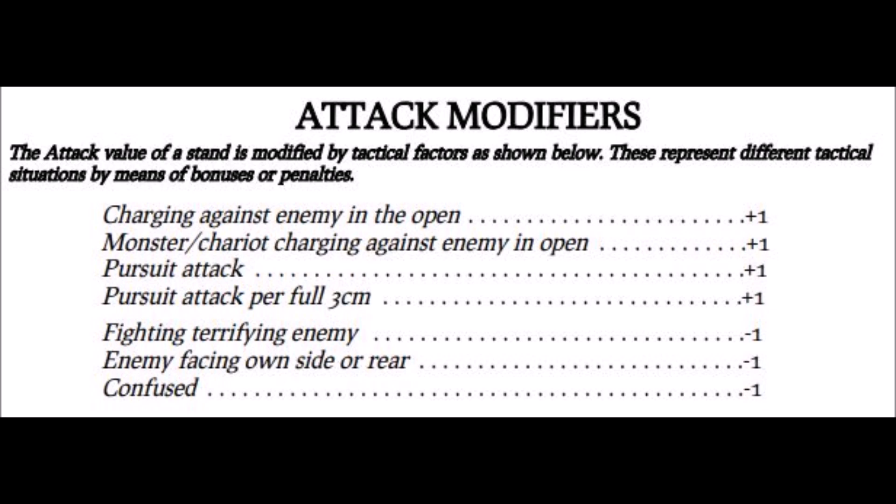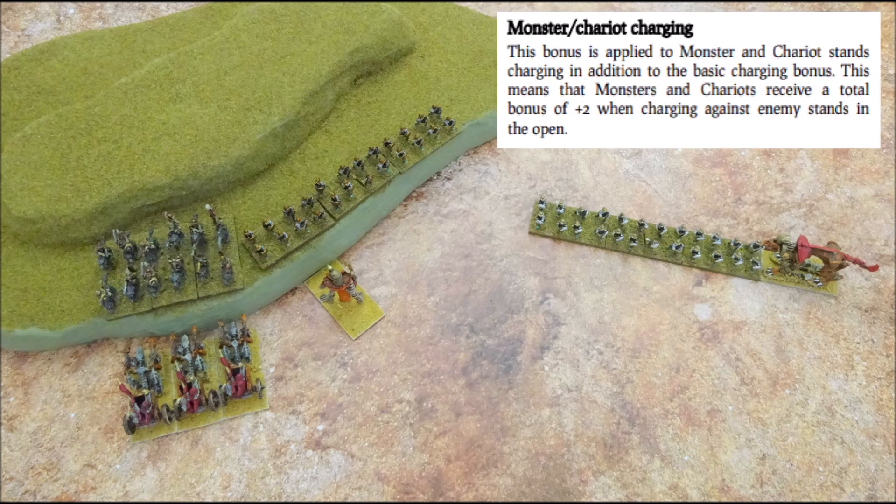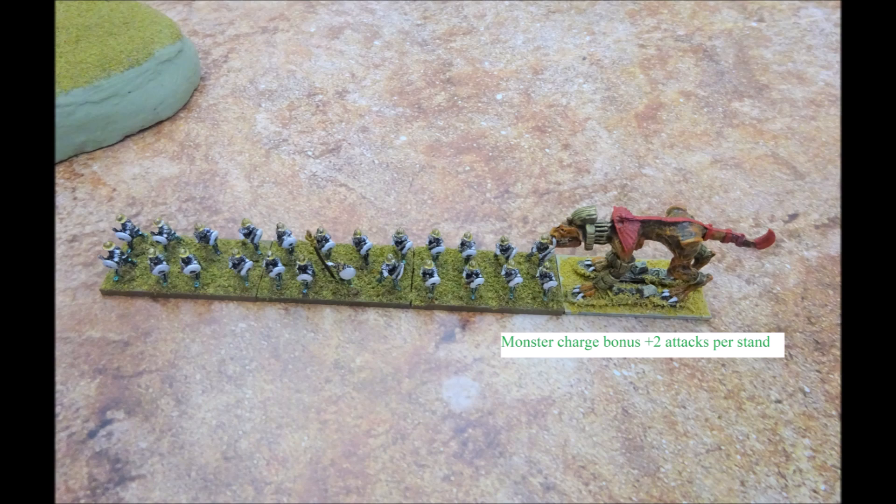A monster or chariot unit which charges an enemy in the open gains an additional bonus attack when they charge, so they'll get plus two attacks per stand instead of the normal plus one. In this example, we have undead chariots charging cavalry on a hill, the bone giant charging infantry on a hill, and the sphinx charging infantry in the open. The chariots do get their bonus as the cavalry are in the open, whilst the bone giant does not as the infantry are defended. Meanwhile the sphinx does as the infantry are in the open.